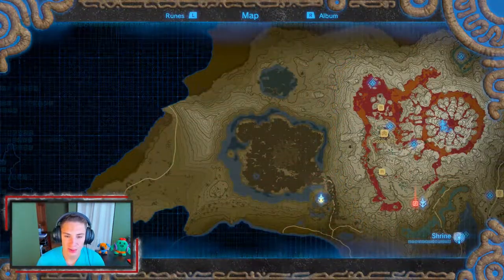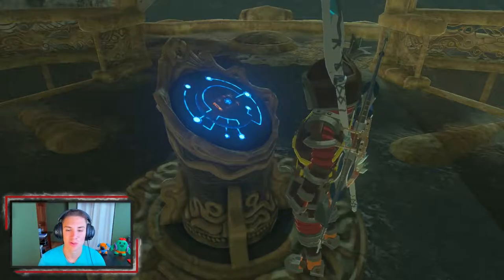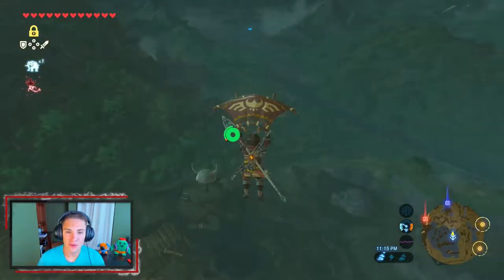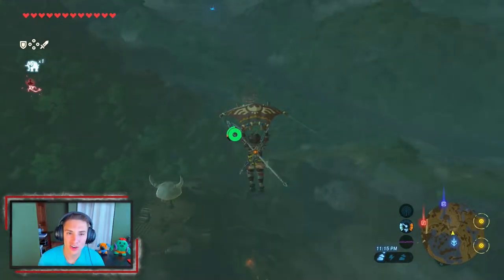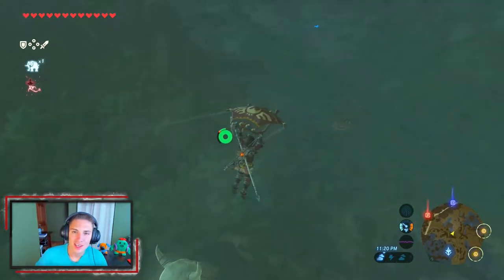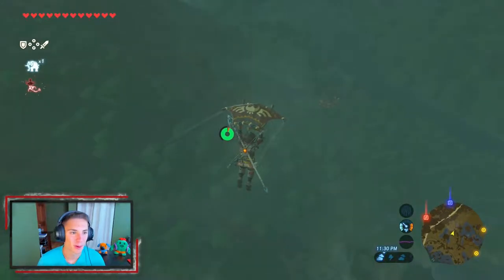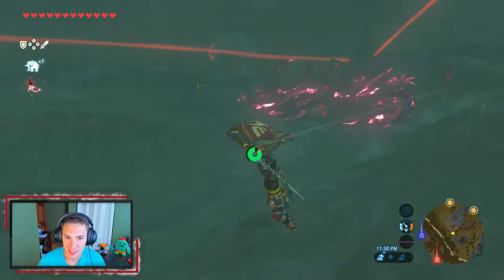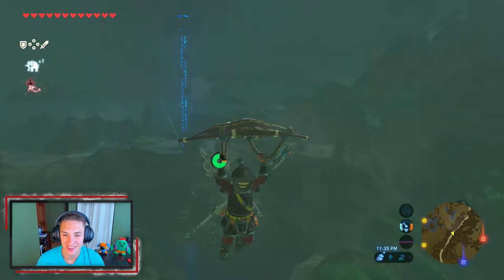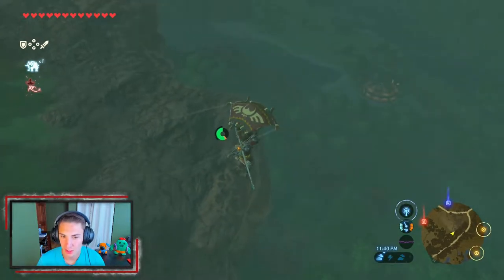Look at this — that whole area surrounded by water, that's the Lost Woods, and above it is where we're gonna go. It's like a little mini dungeon, pretty cool. First order of business: we're gonna glide down to the stables to get it on our map. There's usually always a shrine nearby — I believe I marked it on the map. I also want to buy some arrows. We're waiting for the sun to come out; it's gonna thunder soon. There's a shrine nearby — that's the one I was talking about, should be right near this water.